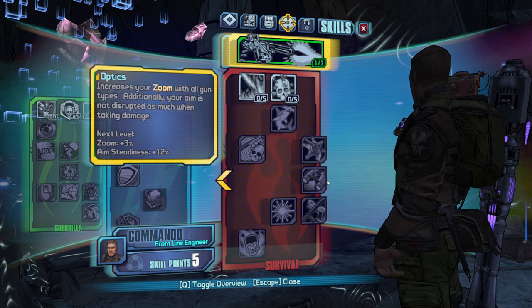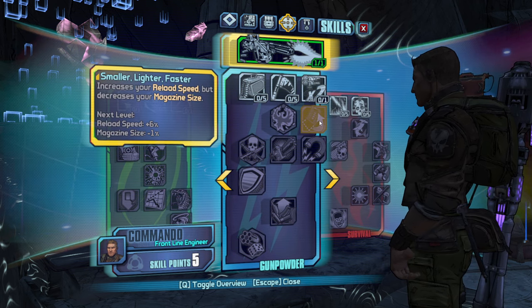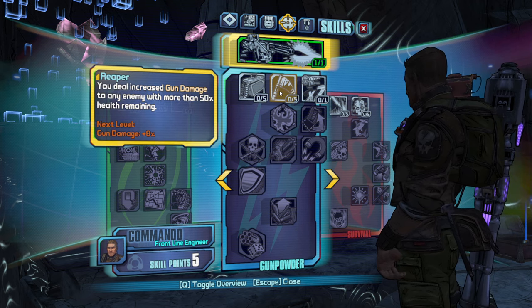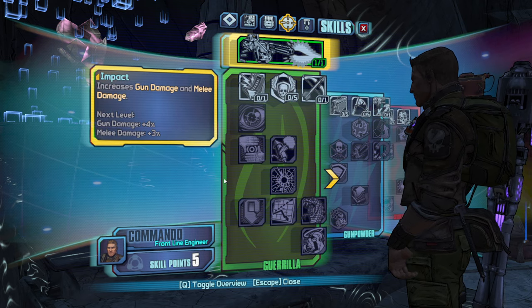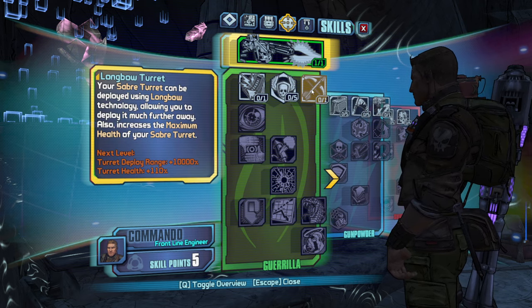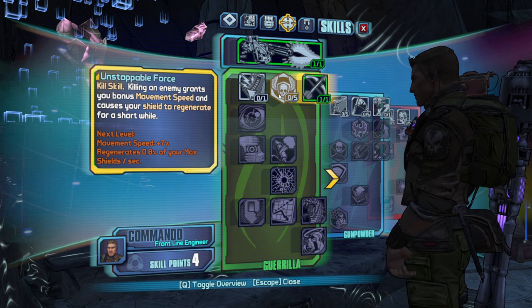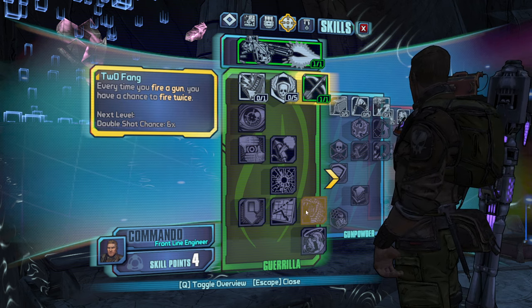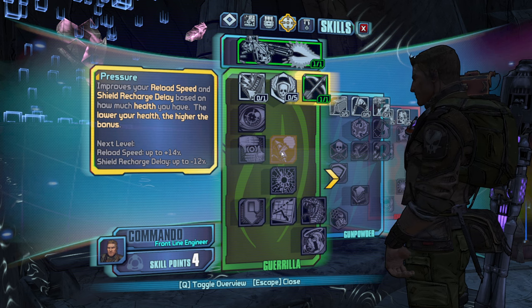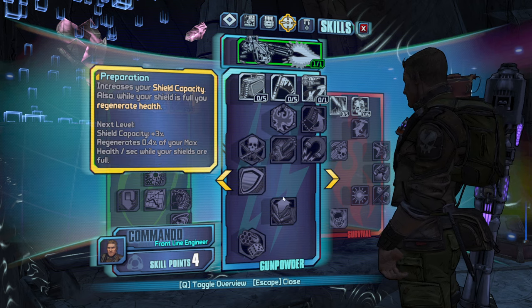It just feels like Axton really struggles compared to the other characters in the randomized mode, but I think getting Reaper off rip is good. Let's go Longbow Turret so our turret can have double the HP. I see Two Fang, which is a good skill for damage. No capstones to make use of.